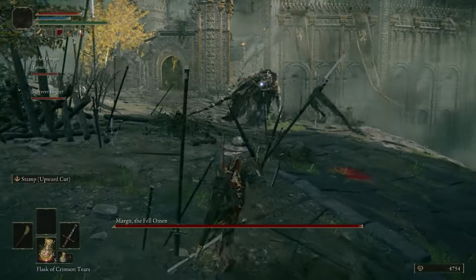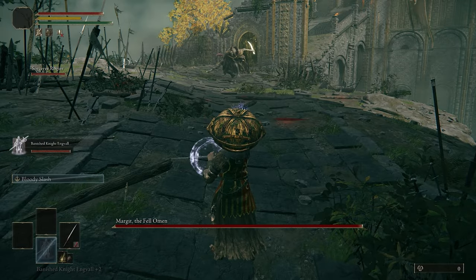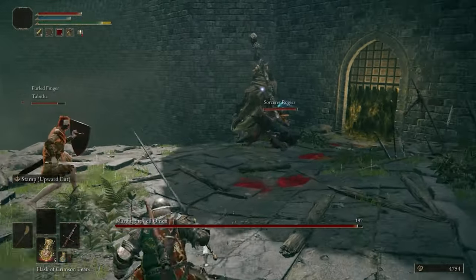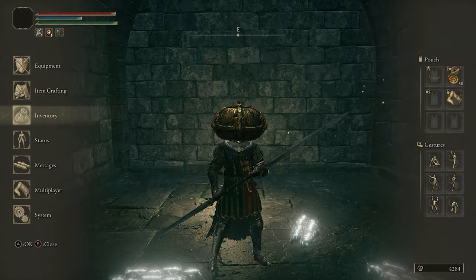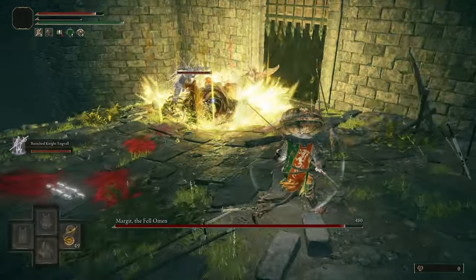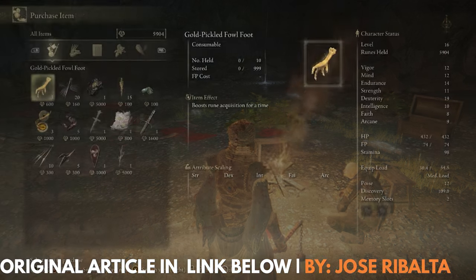As for magic and ranged attackers, Margit can pose a big problem since he's constantly closing in on you and getting in your face. That's why it's a good idea to summon some spirits for this fight. Something like the Lone Wolves or the Godric Knights can be good, although I'm a big fan of taking Banished Knight Ingvald with me everywhere — this guy rules. You can also summon an NPC named Sorcerer Rogere just before you go through that fog wall. He doesn't really do much, and he'll probably die, but he does make for a good distraction so you can get some sneaky hits in on Margit. There's also a specific item you can use to stun Margit called the Margit Shackle. This will incapacitate him for roughly three seconds, allowing you to beat the hell out of him. You can use it twice during this encounter, but only during his first phase. To get it, you need to find Patches so you can buy it from him — I did another video on finding that lovable bald bastard, and you can check that out in the description below.